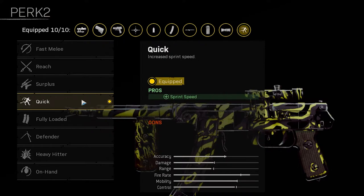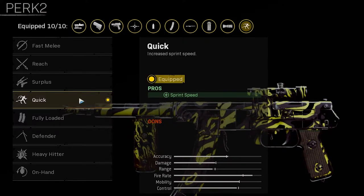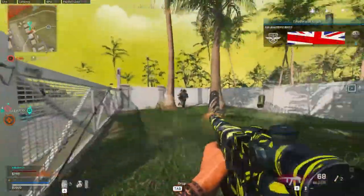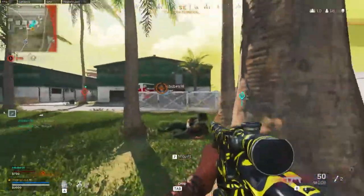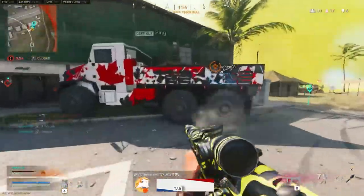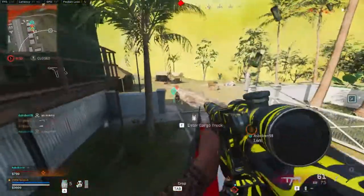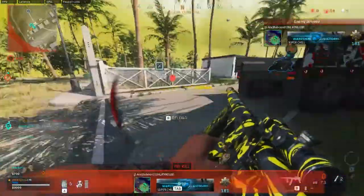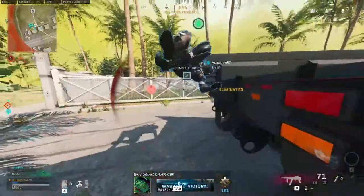And for perk 2 take Quick or Fully Loaded. Quick allows you to sprint much faster making you more mobile, but Fully Loaded is great as this gun just burns through ammo so having all that extra ammo when you grab your loadout is really great. Personally I prefer to take Quick as I find SMG ammo really easy to come across, and if you can't find any, teammates are usually really happy just to throw you a couple of stacks, so I don't usually run into any ammo issues.